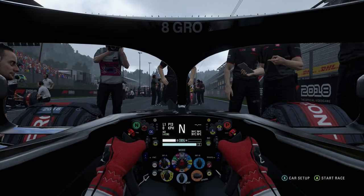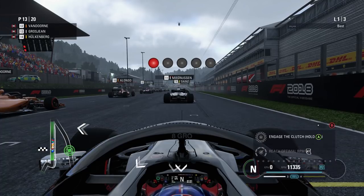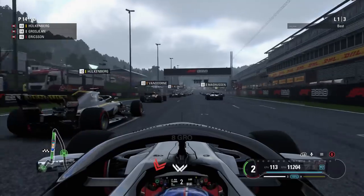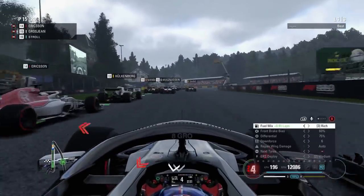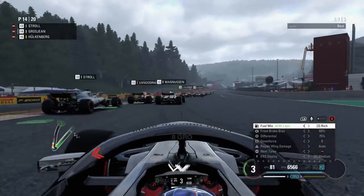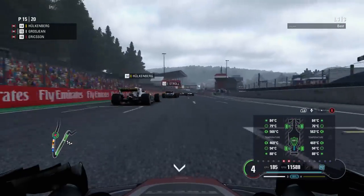Here we are on the grid ready for the Belgian Grand Prix — five laps in the Haas Formula 1 car, starting in T-cam mode. It's lights out and away we go. Not a particularly brilliant start, losing a couple of positions off the launch — Hulkenberg and Ericsson get past me. Lance Stroll sends an absolute mad one down the inside towards T1, which is quite surprising.